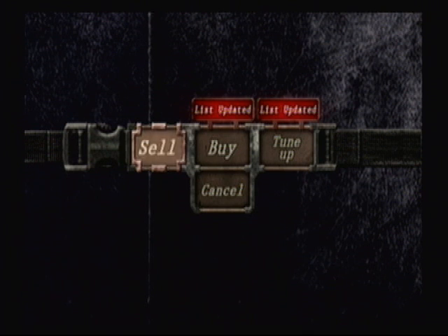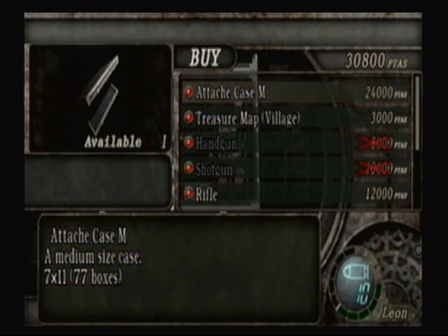This isn't the typical screen that you'll begin on. This is the merchant screen, where we can buy, sell, and upgrade weapons — or as they call it, tune-up. 'What are you buying?'